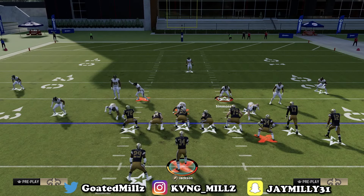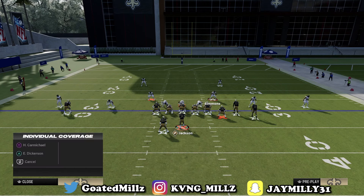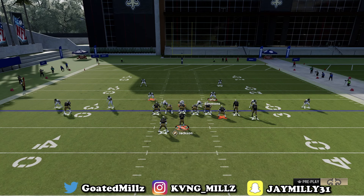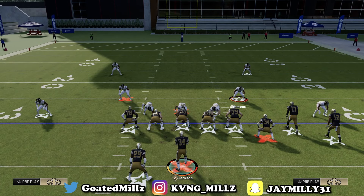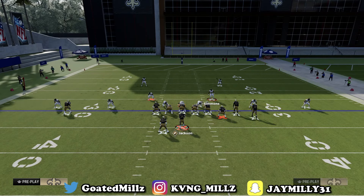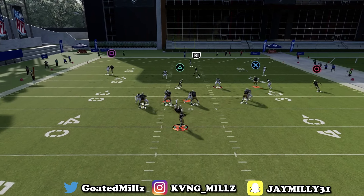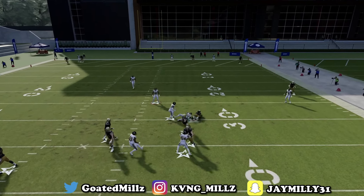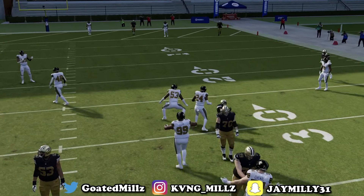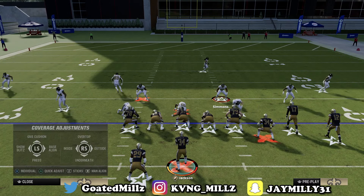Say once you slide right, he starts to blitz that dude off the edge and it looks something like this. Say he does something like that — even if you slide right, that dude off the edge is coming free. So you slide right, and even though slide right right there gives you great protection, sometimes it's inconsistent with the dude on the right coming free.